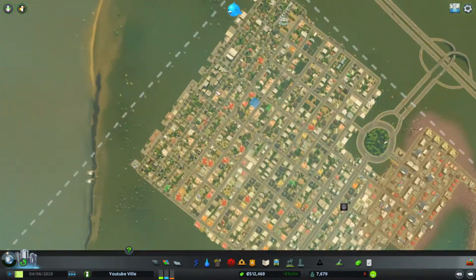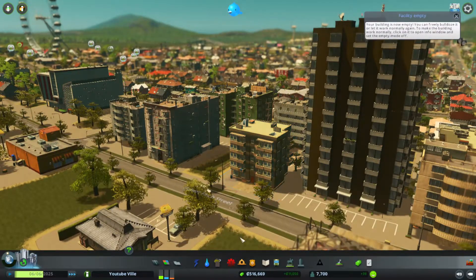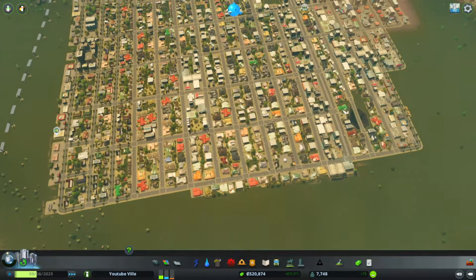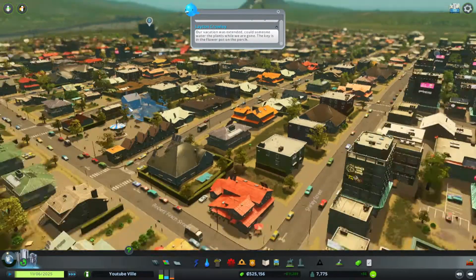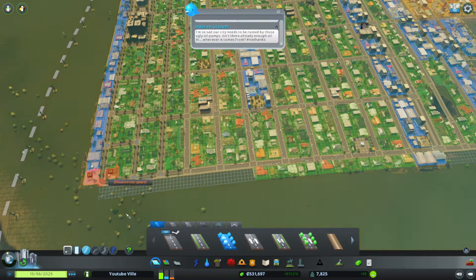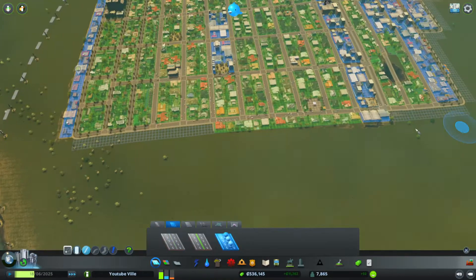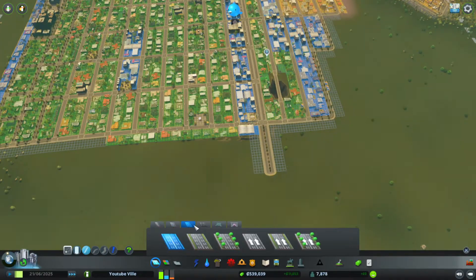That's not going to be downtown though — this is just a test block really. We will regain demand if we destroy houses, so that's good. Downtown should be right over here, which is not built yet. Our residential demand is skyrocketing, which is nice. And because downtown is going to be right here, we're going to build another roundabout.